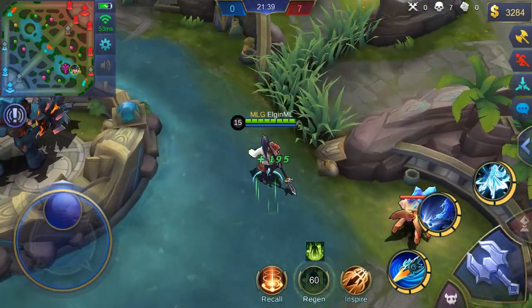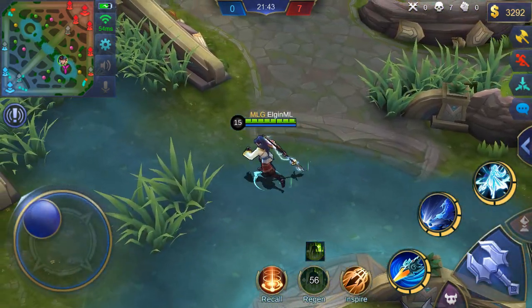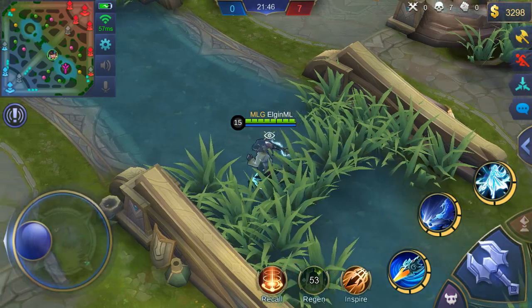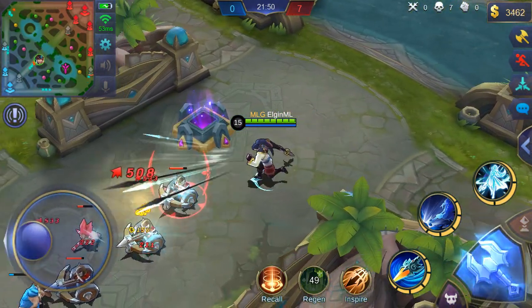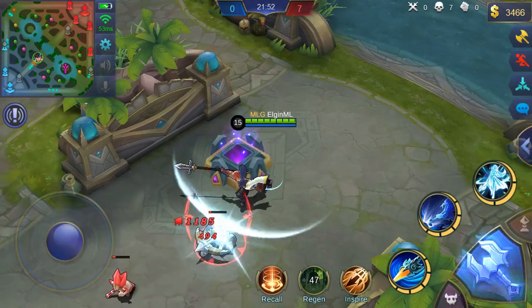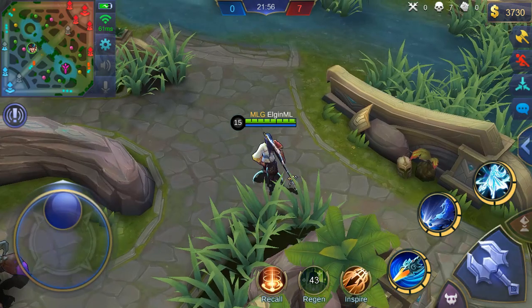Now, on our last match guys, we've decided to test out a match wherein we'll only do basic attacks. Zilong will use his ultimate and inspire while Roger will only use his second skill and inspire. Basically guys, we're just increasing our attack speed and then just using basic attacks. And here is the result.